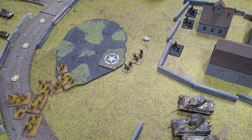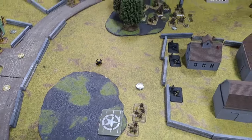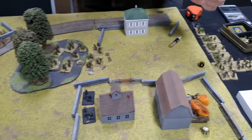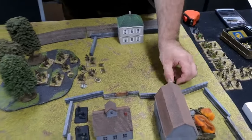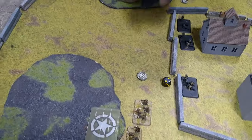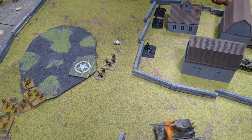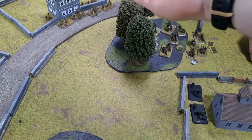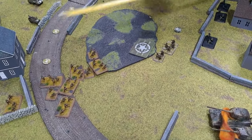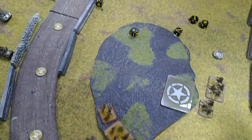German turn six: motivation checks — platoons fail then pass on re-rolls. Formation command passes. Last stand: the command motivation four-plus — fails. That's big. These Germans can't move closer to contest that objective now. The other platoon just passes their last stand. Six shots hitting on threes from the remaining unit — five hits. Then twelve more shots hitting on fours for concealment.